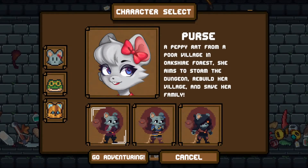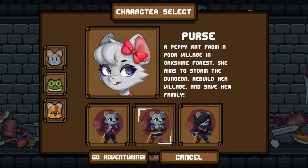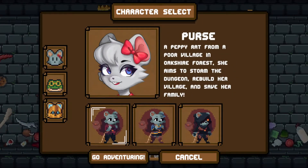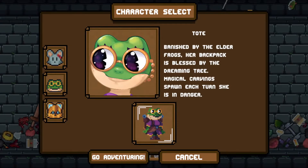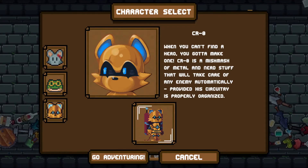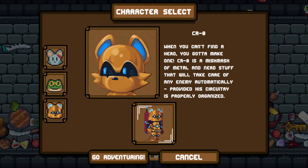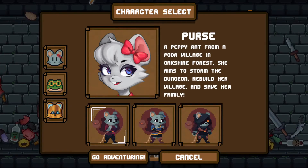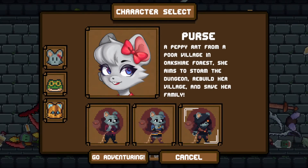We have the adorable Purse, a peppy rat from a poor village in Oakshire Forest. She aims to storm the dungeon, rebuild her village and save her family. There's also Tote, banished by the elder frogs - her backpack is blessed by the dreaming tree, and magical carvings spawn each turn she's in danger. And CR8 - when you can't find a hero, you've got to make one. A mishmash of metal and nerd stuff. Let's go with Purse - I'm liking this roguish looking one with the hood. Let's go adventuring.